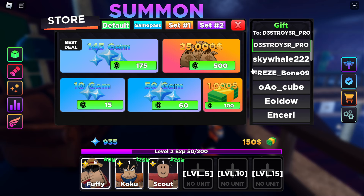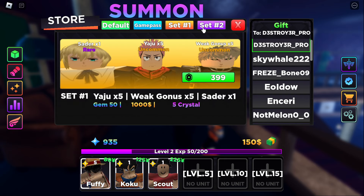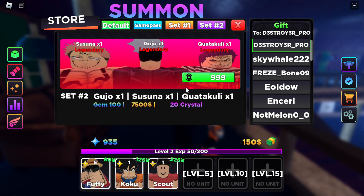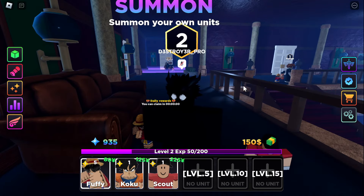Next up is the store, which is actually pretty cheap. For example, 145 gems for only 175 Robux — usually that would cost around a thousand. For the VIP options: XP two-times and money two-times are available, but only the money two-times boost is really worth it. You can also get a legendary for a thousand Robux, but I'd recommend waiting, using all the codes, which gives you around 1,200 gems, and spending wisely.